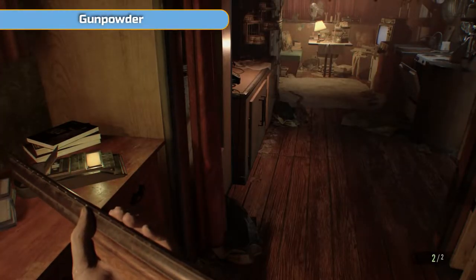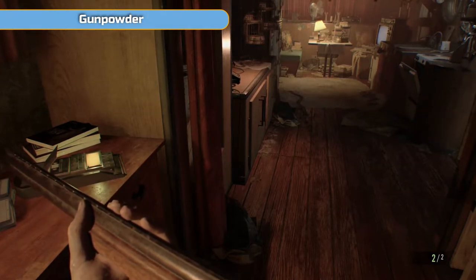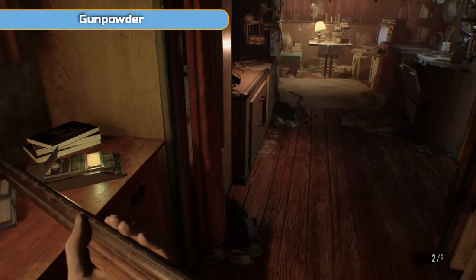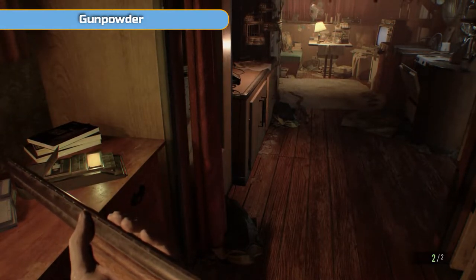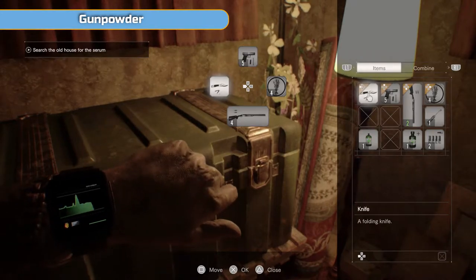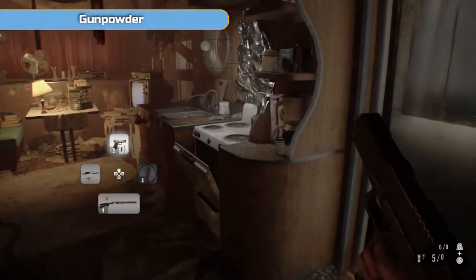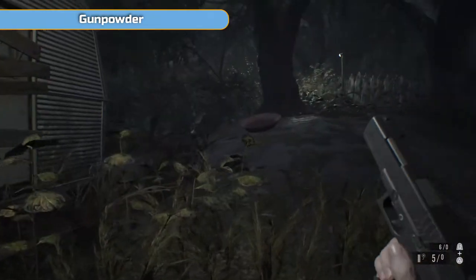Hi there, I'm Ben and welcome to part 3 of my full Platinum walkthrough for Resident Evil 7. We are going to the old house. We're going to deal with Marguerite — we've just dealt with Jack so he's all ticked off. We are in exactly the same place where we left off at the end of the previous video, in the trailer still in the garden. We're going to go round to the old house, somewhere we've not been at all this time.